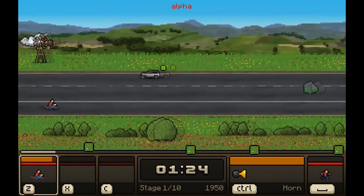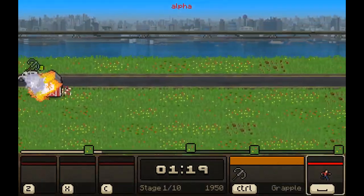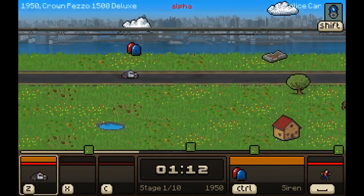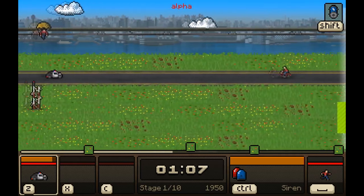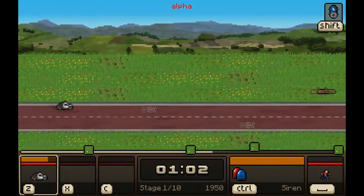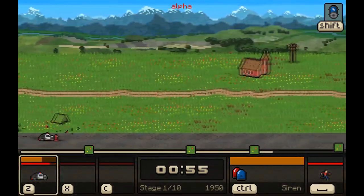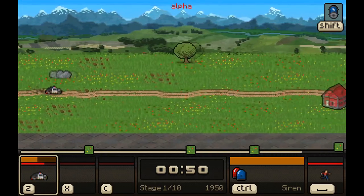You can hold right to go forward more or less, and you can grab different vehicles with Z, X, and C. You can store a total of three at a time. The general gist of this game is to race through the world through time — for stage one of ten it's 1950. This one's got a siren, which makes other vehicles stop, incidentally, which is kind of handy.